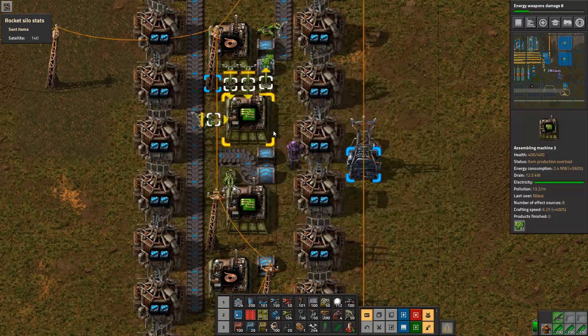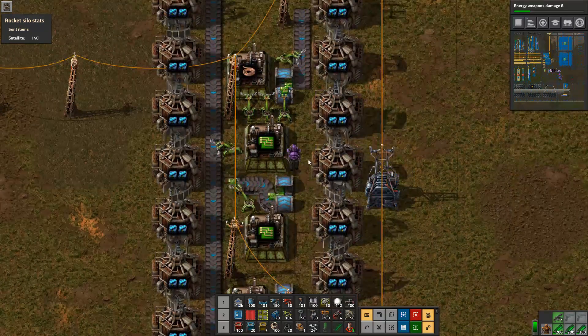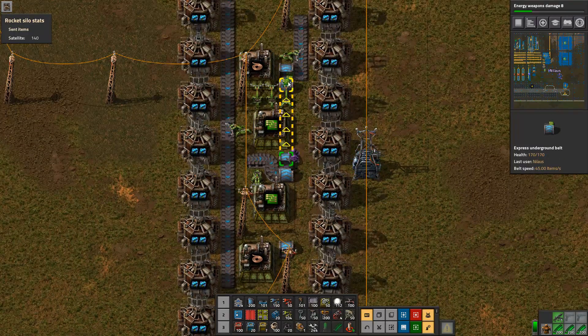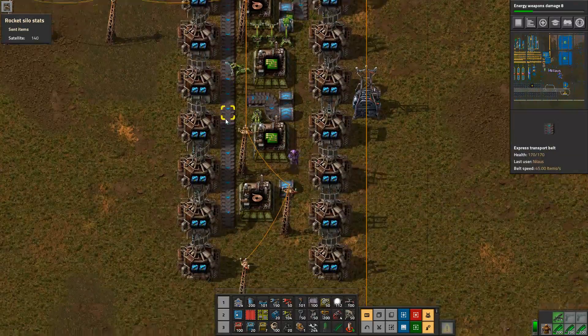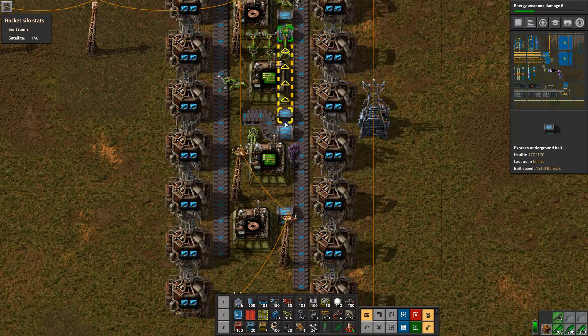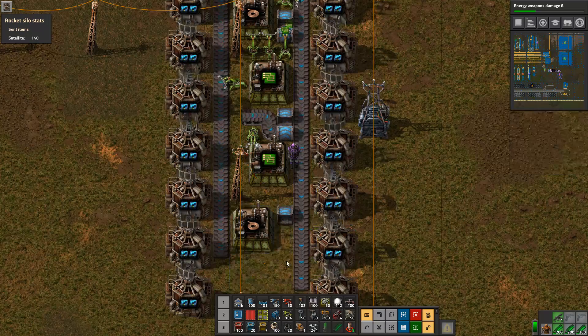That actually solves another little problem — it will at least get out on both sides evenly. That's pretty good, it's odd really. So this is going to be iron, and this is going to be copper. We do have an issue in terms of our power poles, but we can deal with those later on.